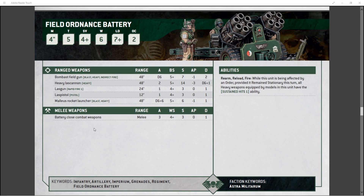Alright, so we're taking a look at the Field Ordnance Battery here for the Astra Militarum Imperial Guard. Stat line-wise: Move 4, pretty weak, but you're not looking to be moving them anyway. A beefy Toughness of 5, 4-plus save, 6 wounds, 7-plus leadership, and an Objective Control of 2. Overall, that Toughness 5 and 4-plus save makes them pretty beefy.